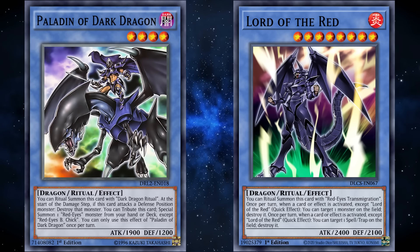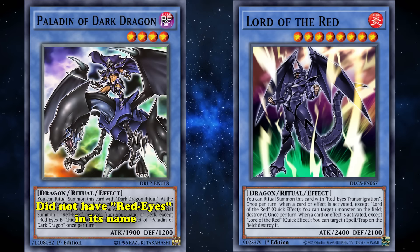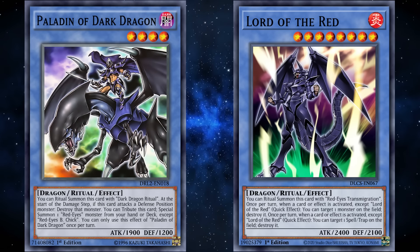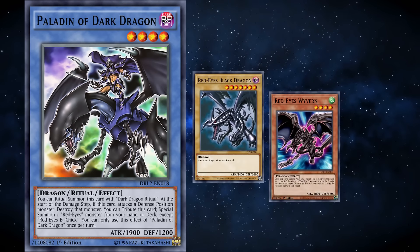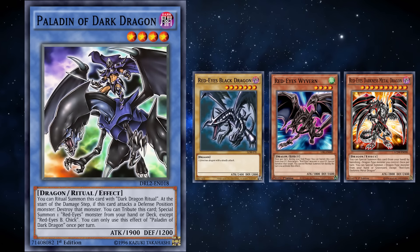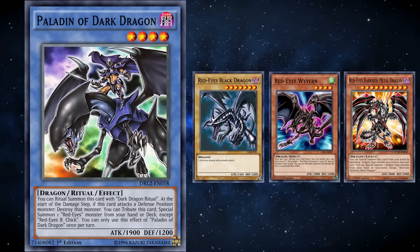Paladin of Dark Dragon also went through the same issues, as it didn't have Red-Eyes in its name. It also didn't have many cards to search for, since the only cards in Red-Eyes that saw play were the original Red-Eyes Black Dragon, Red-Eyes Wavering, and Red-Eyes Darkness Metal Dragon. The next set phased out these cards, and they became binder food for the rest of their Yu-Gi-Oh! careers.